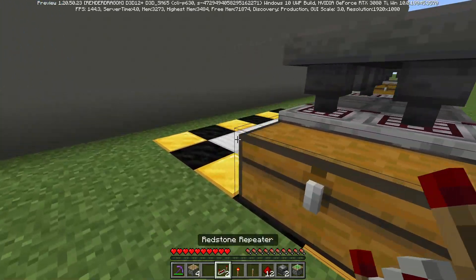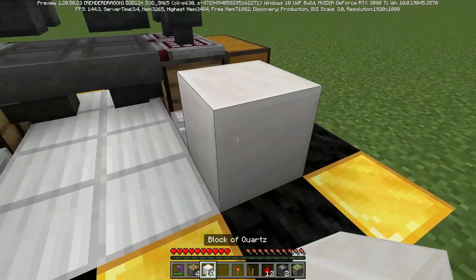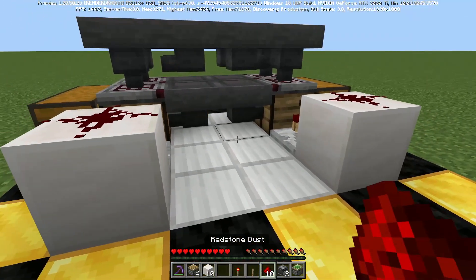Come around to the back, place a repeater going into each of these crafters like this, and place a solid block on top of those with just a redstone dust on each of those.